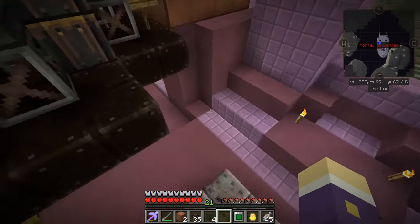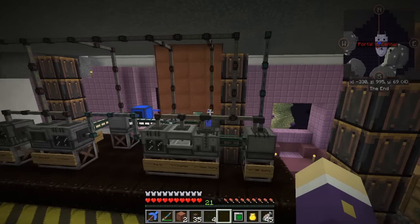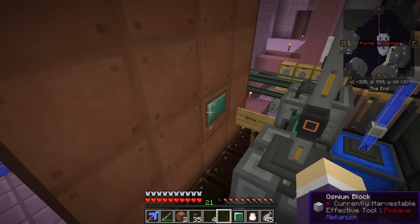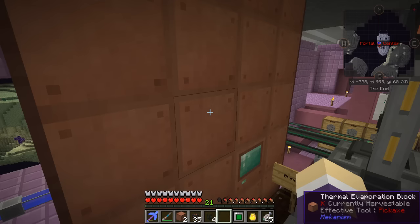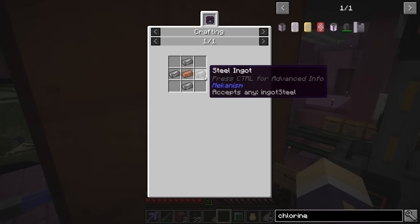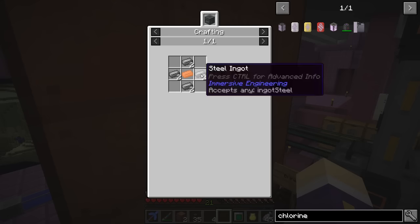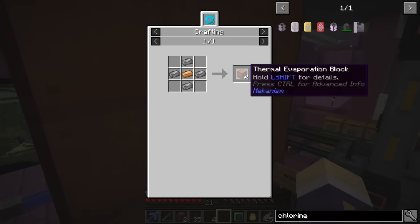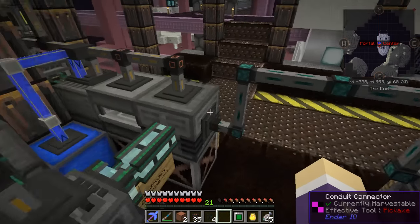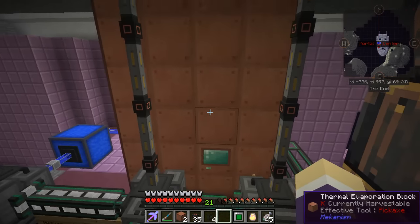The sulfuric acid stuff needs to be created and come in on this side. I'm ready to do that but haven't made that move yet because I can't get brine production high enough. These thermal evaporation blocks are quite expensive. The recipe is four steel ingots and one copper ingot makes four blocks. Steel has quite a processing chain to make, which is annoying.